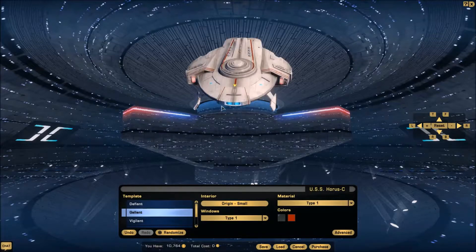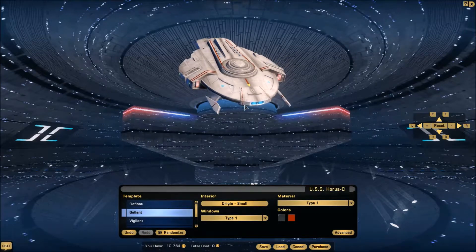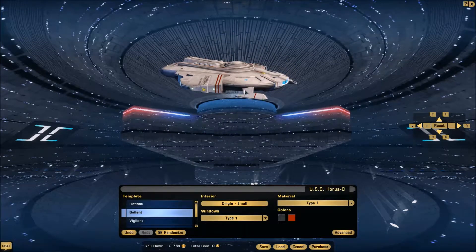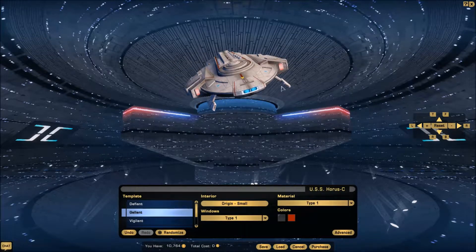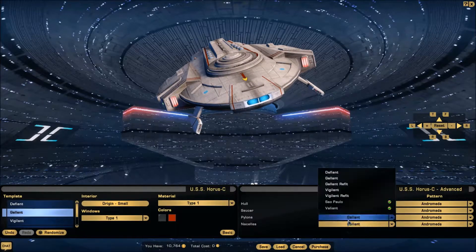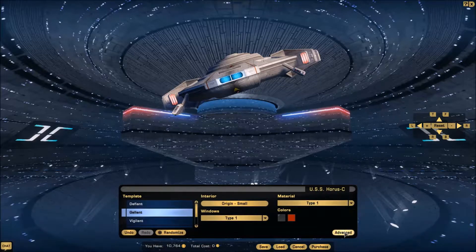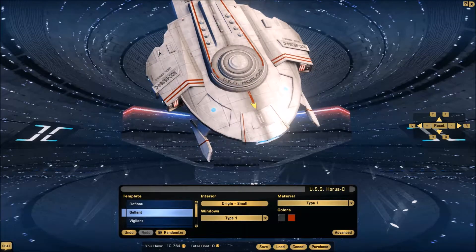Moving on to the Gallant class — out of the four we're looking at today, this one is honestly my least favorite. My problem with it is these right here, which I think are the weapons emplacements. In the game, if you go to the pylons, it changes them, so I'm not totally sure what they are. That's also not something I normally mess with — the different customization options.